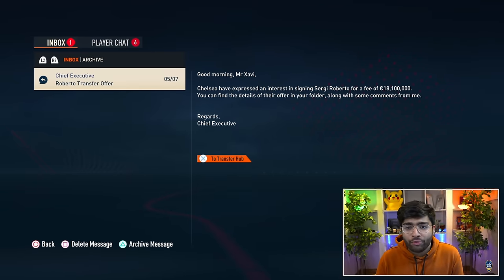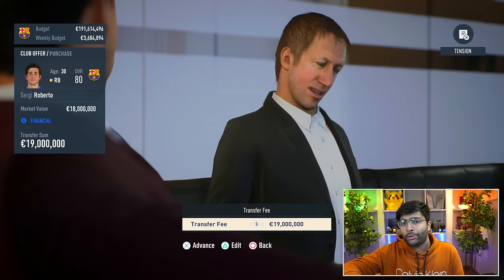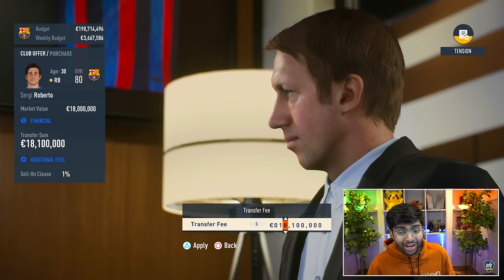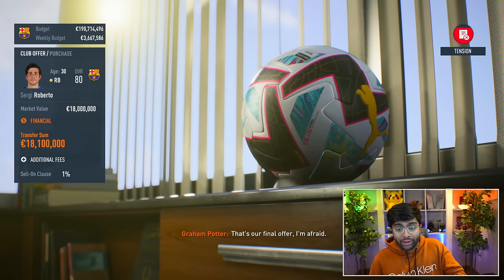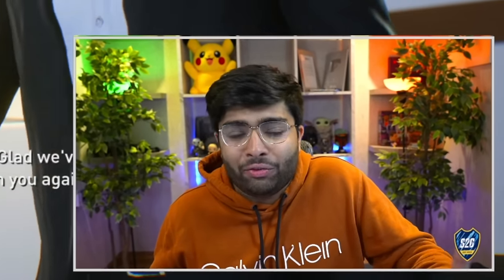We've already started getting offers for Sergi Roberto — this one's from Chelsea. I want to negotiate because I think we can get a bit more than their 18.1 million offer. A new feature in FIFA 23 is the tension meter on the right: if that gets full, the opposition manager will just walk out. So with Graham Potter of Chelsea, we need to avoid pushing too hard. We counter at 19 million — that doesn't work. We try 18.5 — that doesn't work either. At this point I'll just accept 18.1 million. It's a cool little addition to FIFA 23 negotiations.